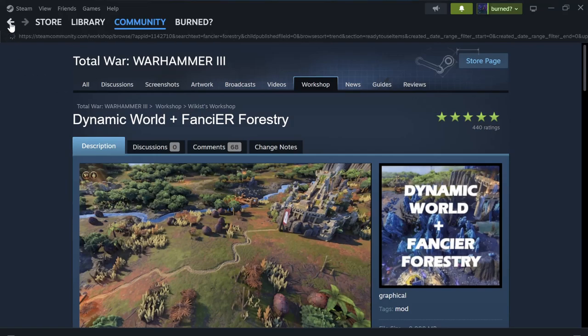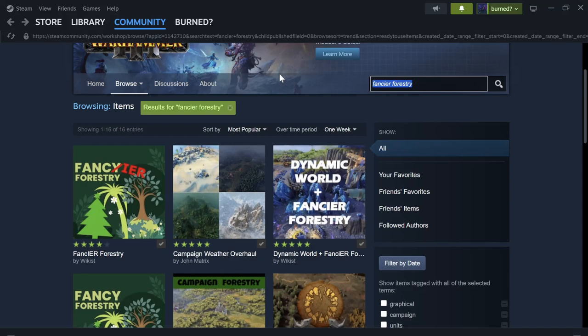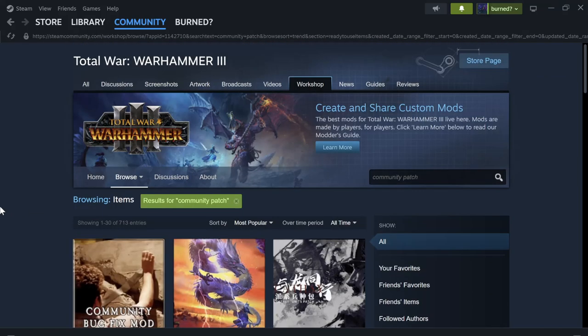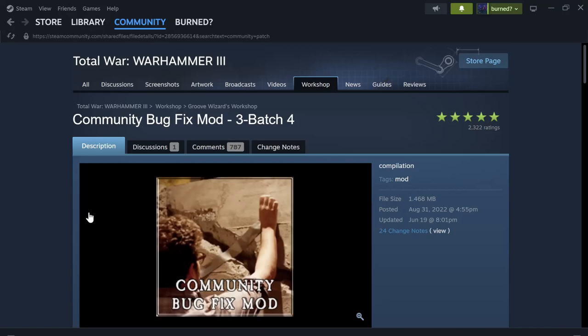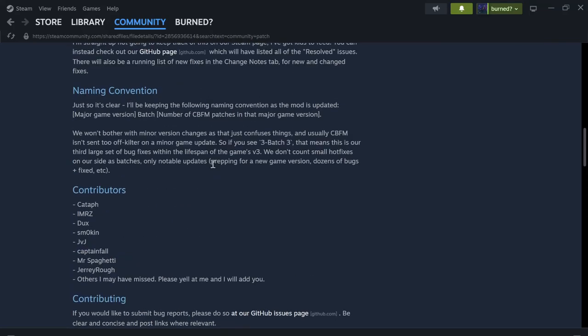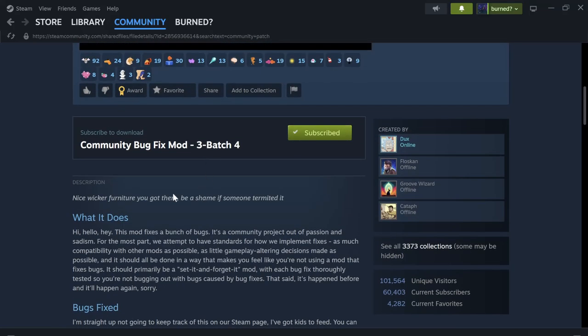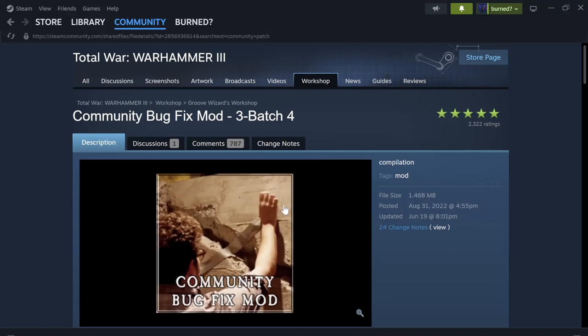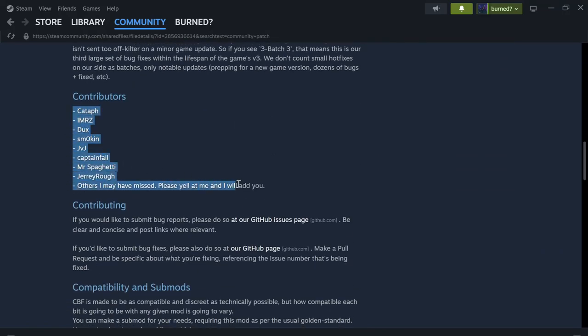The last mod that you should just get no matter what is the Community Patch — the Community Patch Bug Fix mod, version 3.4. This fixes every single bug that CA lists on their known bugs list, and some other stuff. It is essentially the best mod you could ever want, since it fixes all the things that CA is not fixing for some reason. Made by the Groobs Wizard Workshop, with all these people contributing, it is incredible and you should download it.